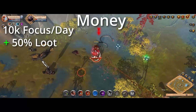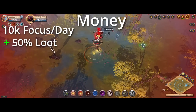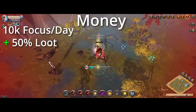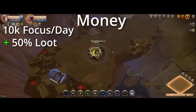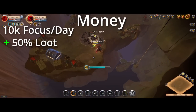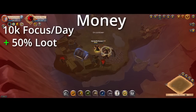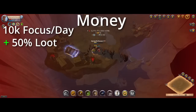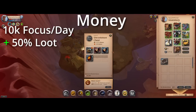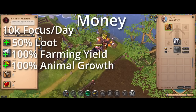The second thing premium gives you is 50% more silver and items from any game-generated loot. Any silver drops from mobs will be increased by 50%, any loot drops from mobs increased by 50%, including chests — every time you open a chest you'll have 50% more loot including silver bags. Gather yield is also increased by 50%.